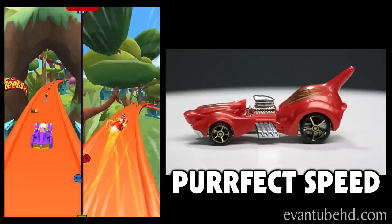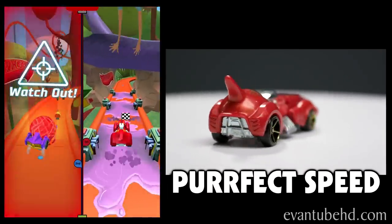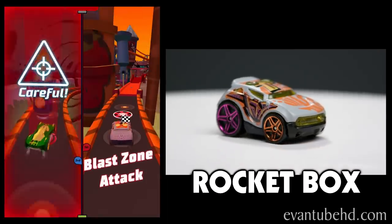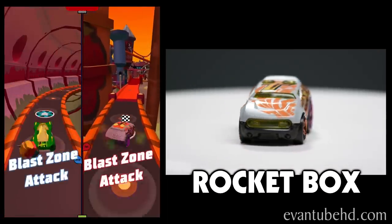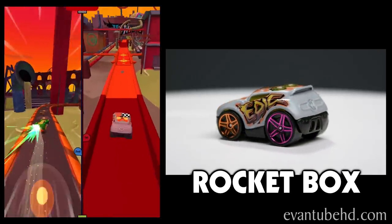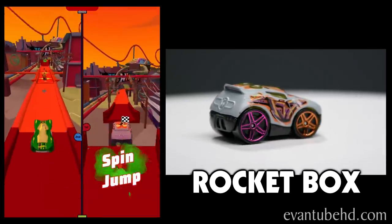Perfect Speed, the Jungle Cat from Perfect Jungle. Likes yarn, jungles, and tight spaces. Dislikes water and flat tires. Its special attack is the Yarn Ball. Rocket Box, the Urban Adventurer from Rocket Sewer. Likes graffiti, paint splatters, and walls. Dislikes paint thinner, rules, and paint by numbers. Its special attack is the Paint Rocket.